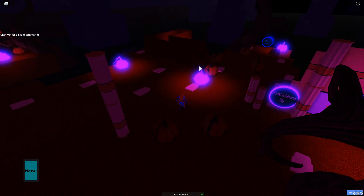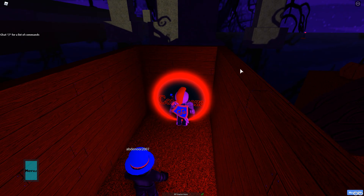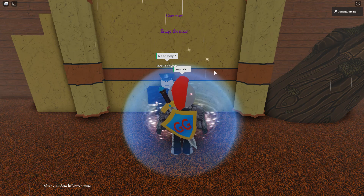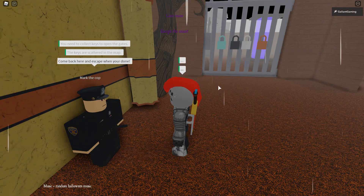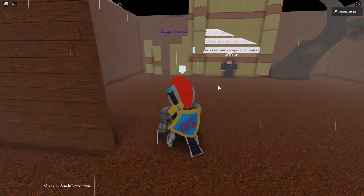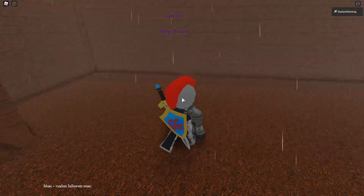Now for the last area — I think it's gonna be the Corn Maze, right over here. Time to be stuck in the corn maze. An NPC says I need to collect keys to open the gates — there are four keys. I can't even zoom out anymore — this is going to be tough.